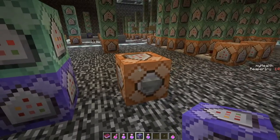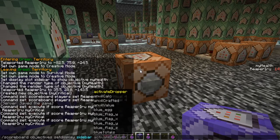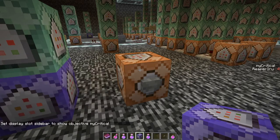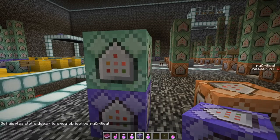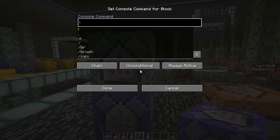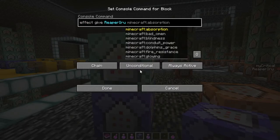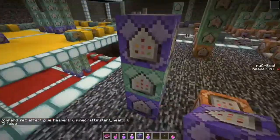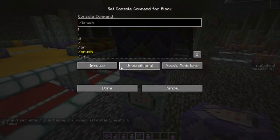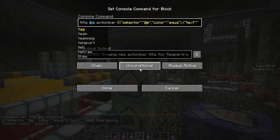My_critical is set to 4. Let's set the sidebar display to 'my_critical' — you can see it is 4. Now what do we want to do when this triggers? Let's give an effect: 'effect give reaper_arrow instant_health 8' with the amplifier set and particles hidden. Then put another chain block on top, always active.